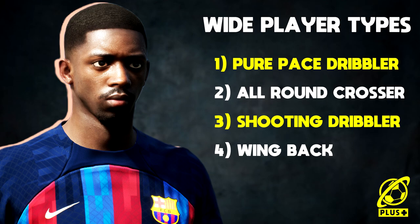Number one is a pure pace dribbler - maxed out acceleration, relying on pace and dribbling speed to get up and down the flank. Number two is an all-round crosser: a very technical player able to get on the ball, dribble, play in multiple positions on either flank, without worrying too much about defending.